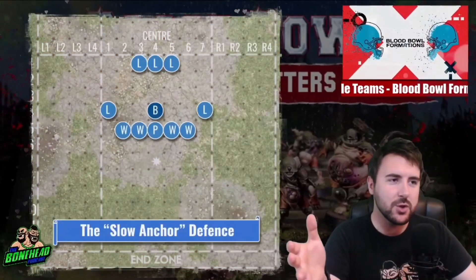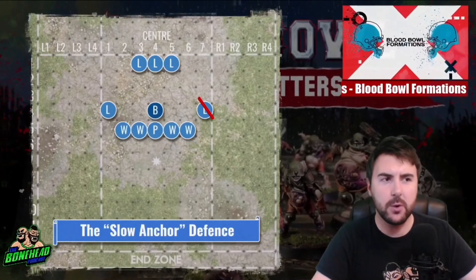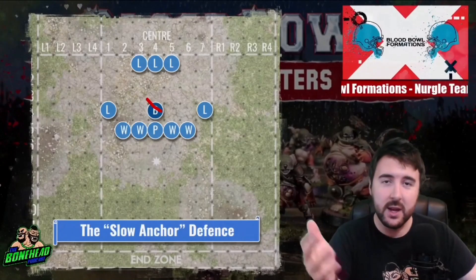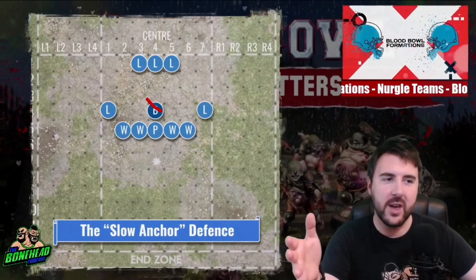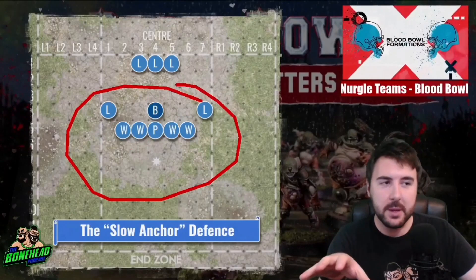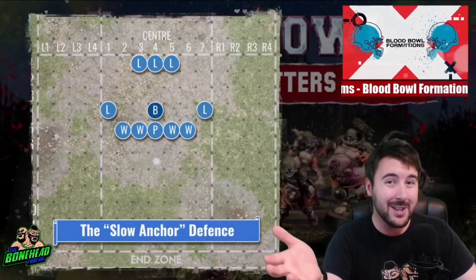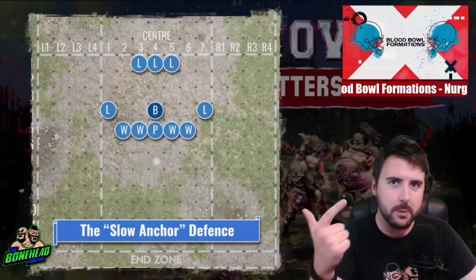Nurgle are quite an interesting team. You've got Slow Linemen who are only Ag 4+, Movement 5, so not a lot of flexibility when it comes to moving from one place to another. You've got the Beast of Nurgle who is an absolute tank — Strength 5, comes with Tentacles, really stupid so has to be babysat. Then you've got 4 Nurgle Warriors. These guys are fantastic. Disturbing Presence means that passing the ball around them is a problem. Foul Appearance means that if your opponent wants to block them, they've got a roll of 2+. I know it doesn't sound much, but that cheeky one is going to come up.